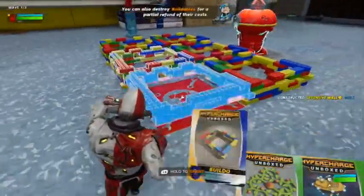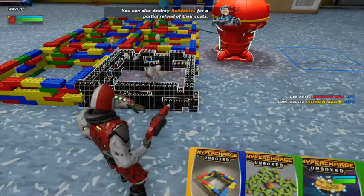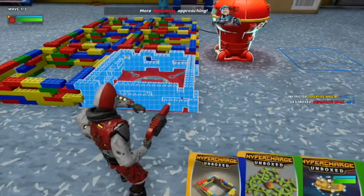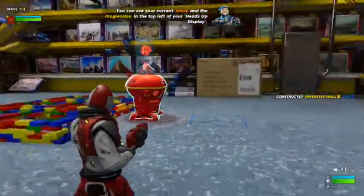That's incredible — you get to build your defenses up with Legos, and break them down for a partial refund of their costs. You can see your current wave and the progression in the top left of your HUD.